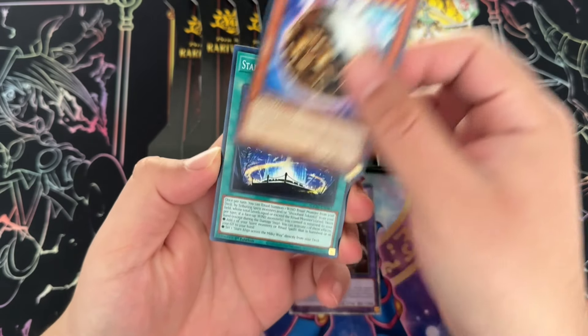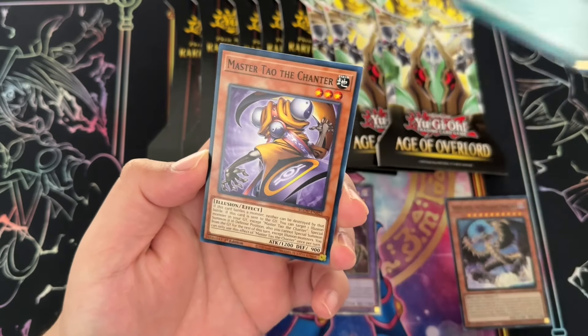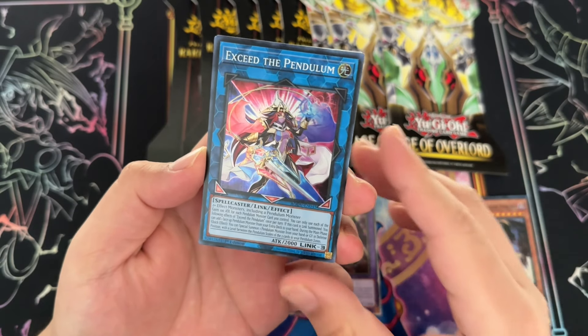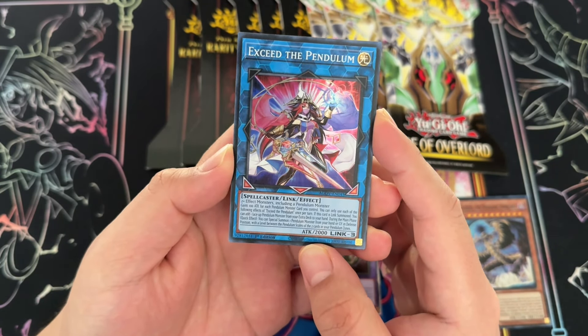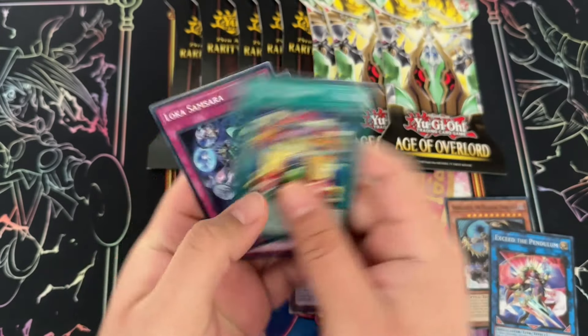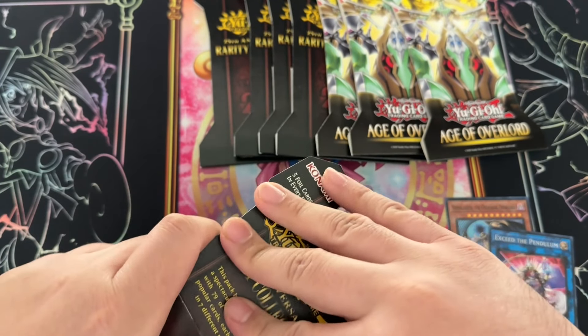We got Tara, Stars Align Above the Shrine, Pendulum Evolution, and Master of Tao. Is Master of Tao a quarter century rare in this set? I kind of feel like she's not. I think the only link quarter century rare is SP Little Knight, although I could be wrong.